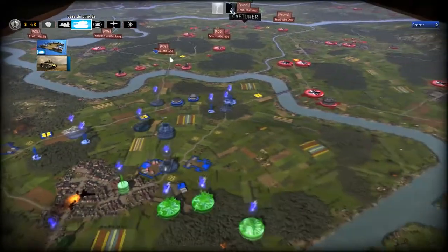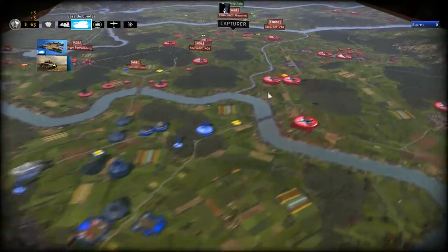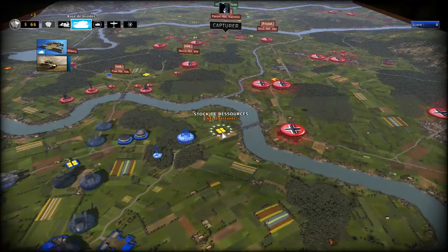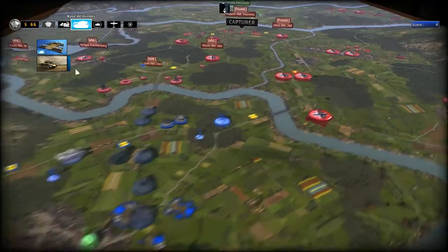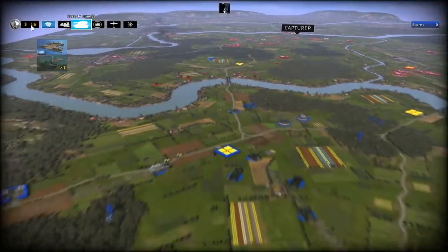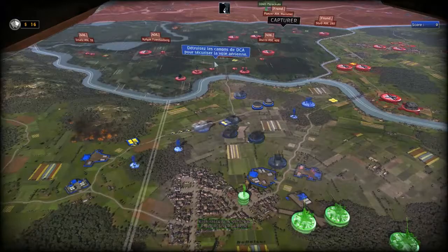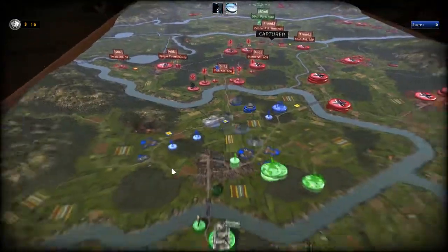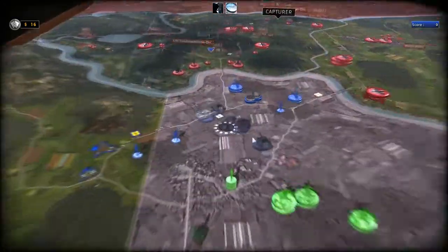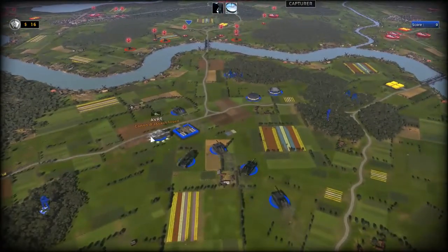Ce que je vais faire en priorité, c'est détruire ça. Et ensuite je m'occuperai de ce front-là pour sécuriser ce dépôt, parce qu'il y a quand même 432$ à l'intérieur. C'est pas à négliger. Je vais mettre une ruse de décritage pour voir si on m'attaque par là. Il me reste 3 minutes de silence radio, donc j'ai à peu près 3 minutes pour envoyer mes Avrés.